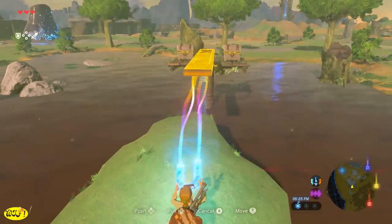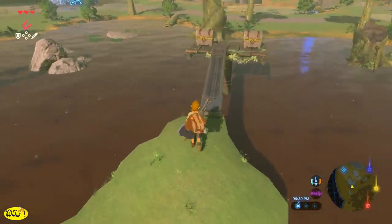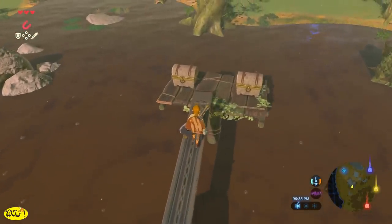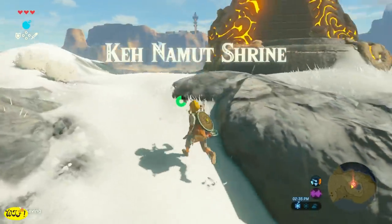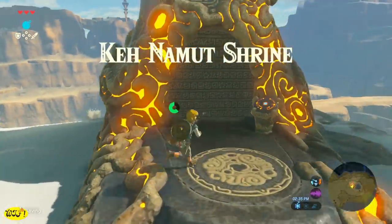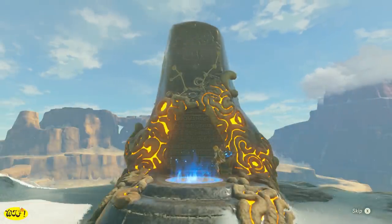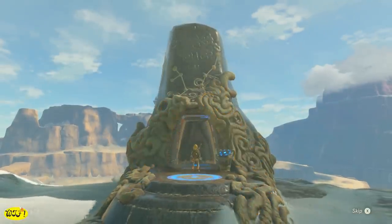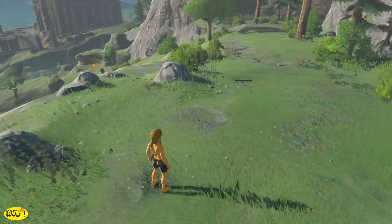I'm going to share some tips and tricks that will help you get off the Great Plateau. Not only is this going to help you here, but it's probably going to help you throughout your entire gameplay. I'll cover how to reach the shrine in the cold climate area, show a couple of ways to get the warm doublet, and some easy recipes. If you'd like to skip forward to anything, I'll leave timestamps in the description below.